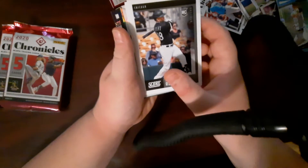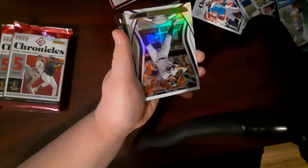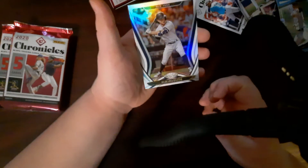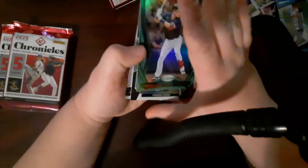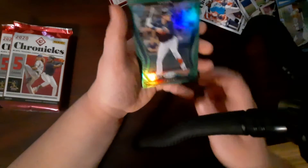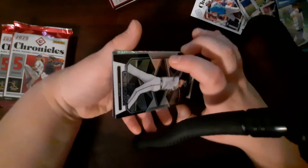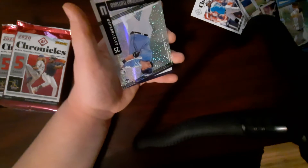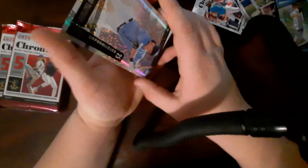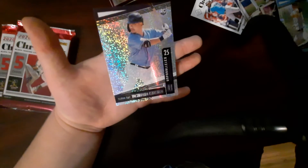Luis Robert rookie card! Whatever that guy's name is — some of these names I can't read. Guerrero — I think it's Guerrero, I'm not completely sure. Austin Riley. Obsidian — Freddie Freeman. This card looks really cool.